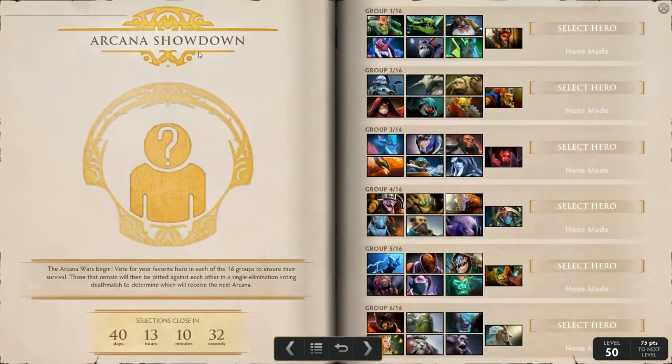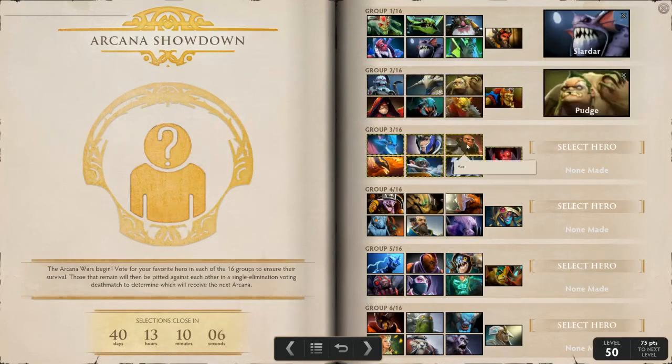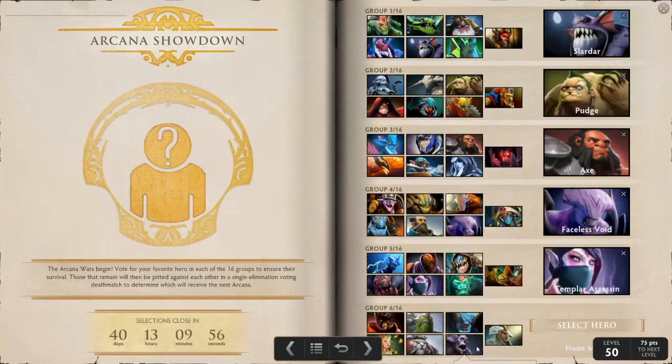We've got the Arcana Showdown — Judge Gold has been unlocked and we've got groups we can unlock here. We've got 40 days to do this so get on it. We just select from all the groups who we want to get an arcana. I'll pick Slark because I've been playing him. Faceless Void — and Witch Doctor.